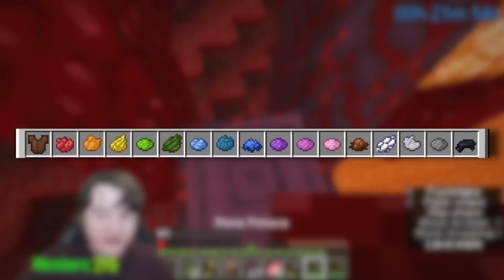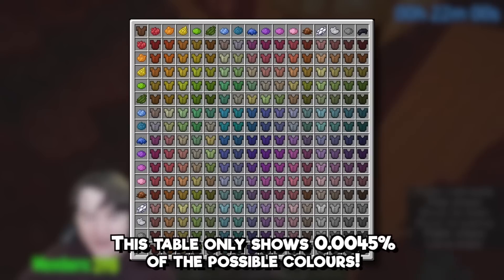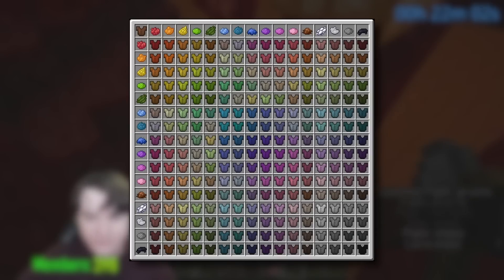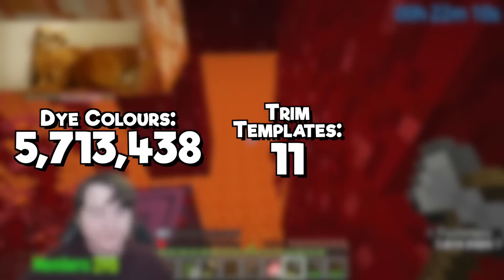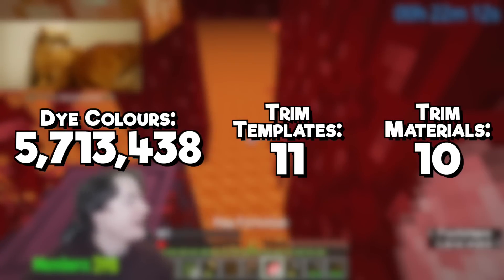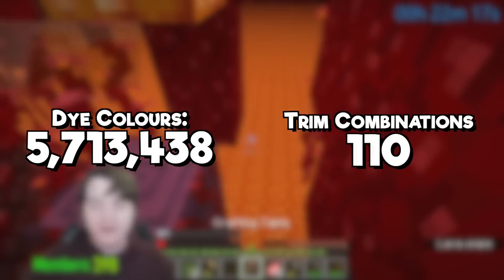There are 16 different colors you can dye armor with, but you can continuously dye it more and more, up to the point where there are 5.7 million different color combinations of leather armor — according to the Minecraft wiki. Taking that number at face value, in the latest snapshot there are 11 different trims as well as 10 different materials you can trim onto those, giving 110 different possibilities for every individual color.